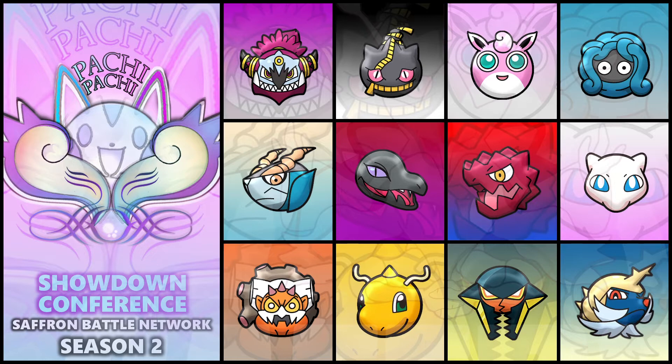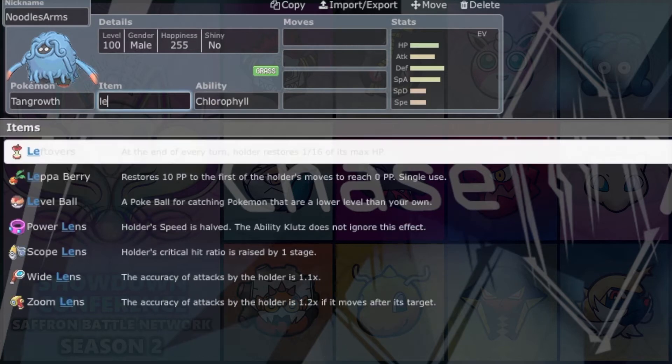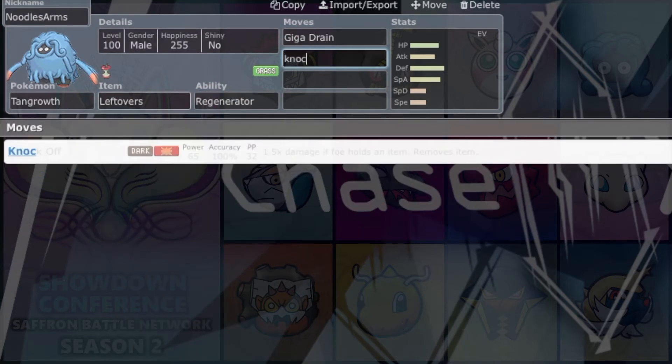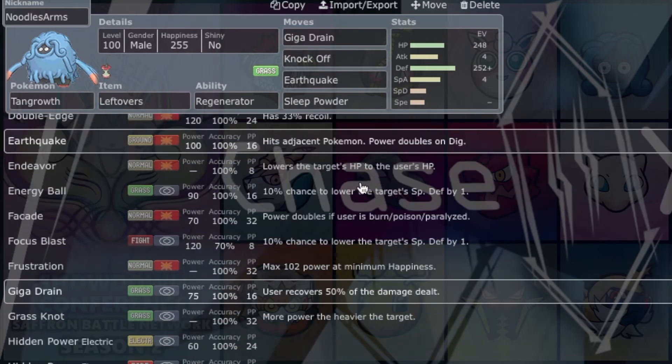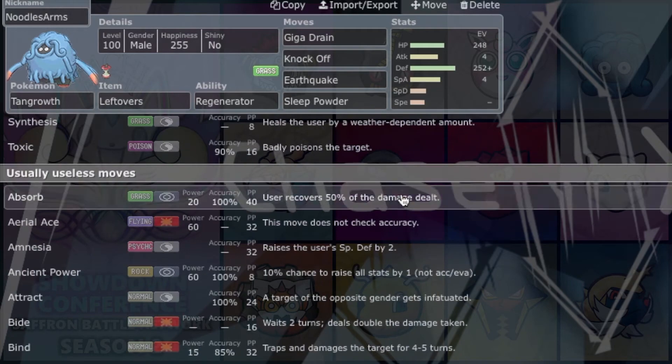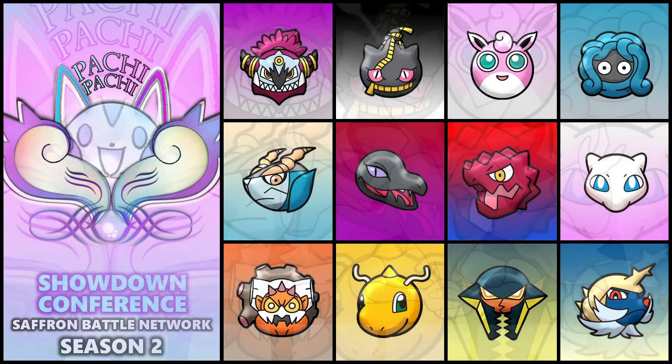Next up, we got Noodle Arms — we picked up Tangrowth. Never used Tangrowth before, but I've seen people use it, and I don't think it'll be too hard considering it has Regenerator. Base 100 HP, base 100 Attack, base 110 Special Attack, base 125 Defense, but really bad Special Defense and Speed. I can run Assault Vest, max HP, max Special Defense, and it makes up for it. It gets Giga Drain, Earthquake, Focus Blast, Leech Seed, Sleep Powder, Knock Off, and Morning Sun.